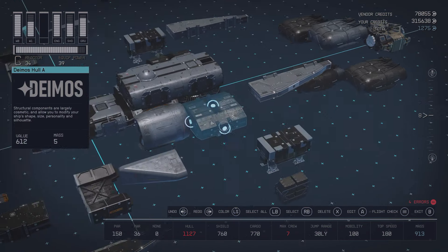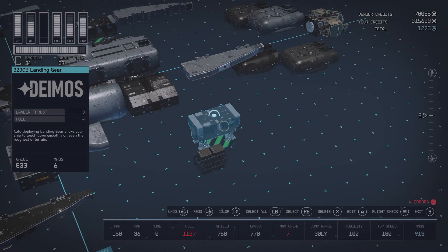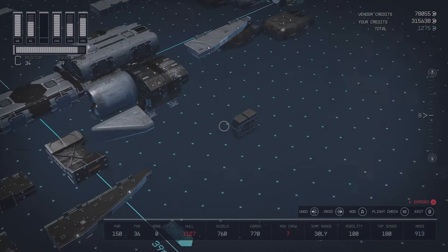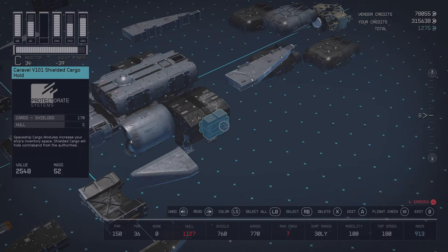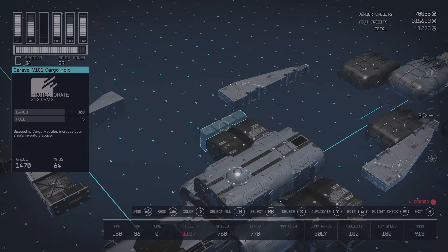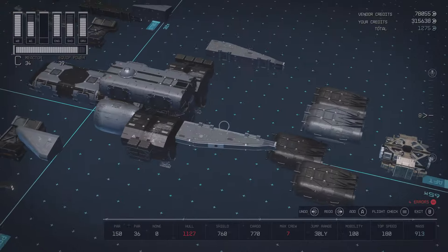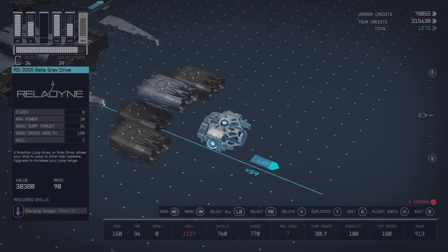For the landing gears, we're going to be using 320CB landing gears made by Deimos. Because the ship is going to be so light, you only need two of these on each side underneath the structural hull piece. Then we're going to be adding our cargo. For any pirates out there, I'm going to be using shielded cargo. However, you can replace this with any cargo like the Caravel V102 cargo hold. If you are a pirate, do keep in mind that for the shielded cargo to work, you also need a jammer and all the other things you can get from the Key. If you're not a pirate, any non-shielded version is fine. The RD3000 beta grav drive is the grav drive we're going to be using.